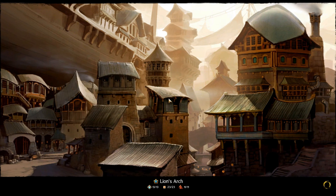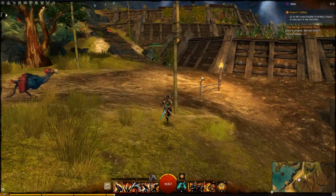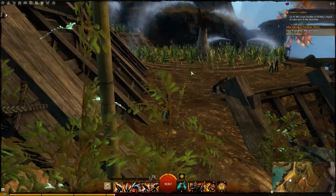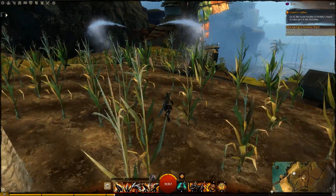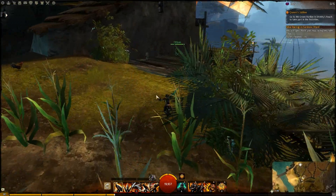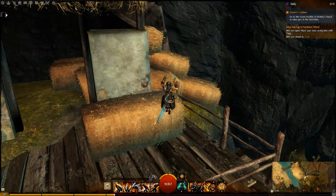Now this jumping puzzle — I mentioned it last time as the pirate jumping puzzle. This is probably my favorite one. It is one of the first ones I did. The first one I did was something with floating stones in the starting zone of this race that I am playing as. I'm not really sure what the race is called, honestly. It has been a long time since I have played this game seriously.